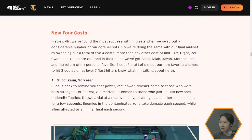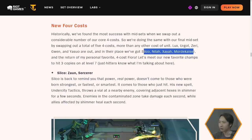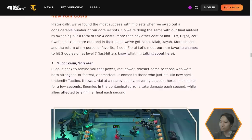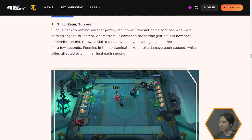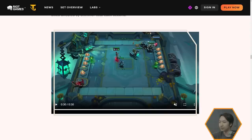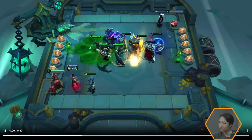In their place we're getting Silco, Nyla, Zaya, and Mordekaiser, and the return of Fiora. Silco is back as a Zaun Sorcerer. Real power doesn't come to those who are born strongest, fastest, or smartest — it comes to those who just hit. Let's see what Silco does. He's next to Jinx, which is a little creepy, but he throws his little glassy thing — probably does burn damage or puts a debuff on people.